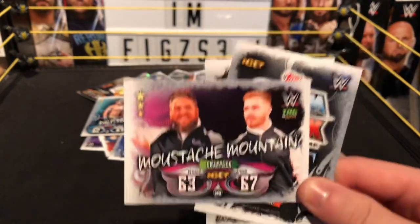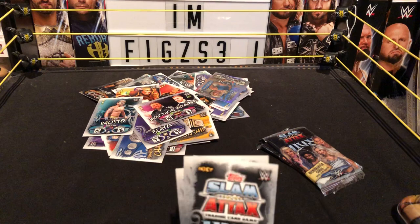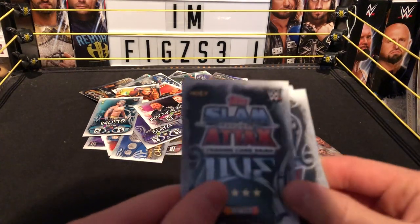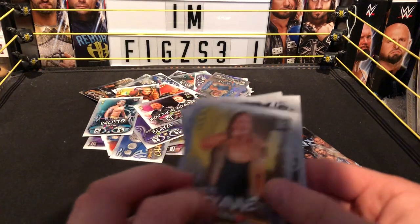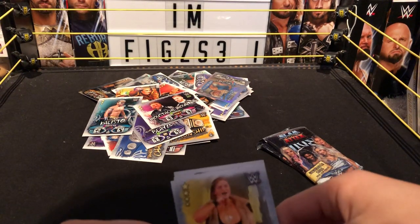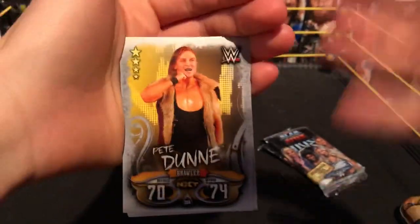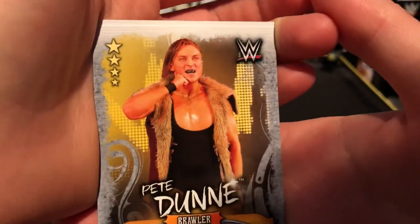Trent and Tyler — former tag team champs. I hope at the next TakeOver they beat the Undisputed Era — even though I love the Undisputed Era. We just need anything to do with Pete Dunne. Next we got a brawler from NXT. I imagine this was Pete Dunne — though I'd think Pete Dunne would be a technical. Oh my god — we have the Bruiserweight, Pete Dunne!